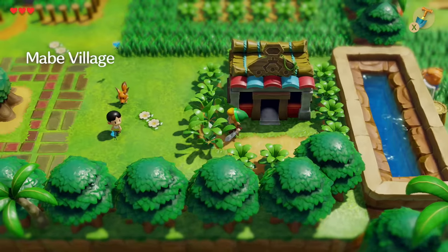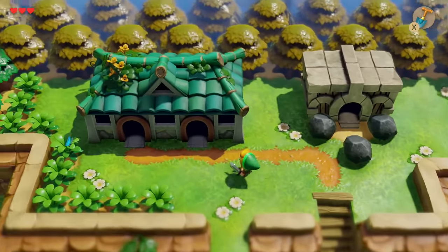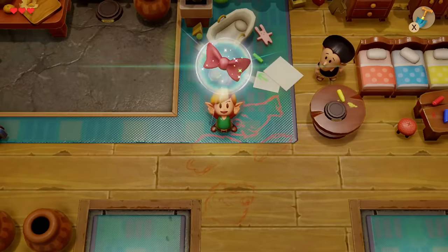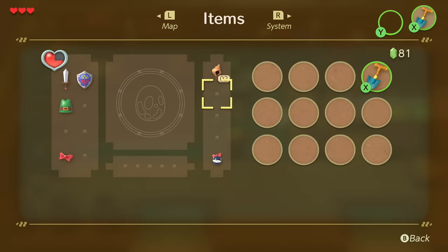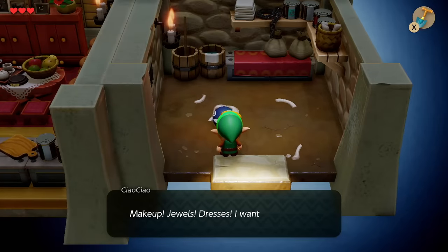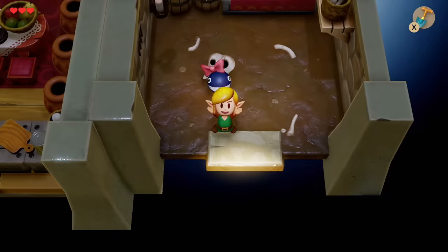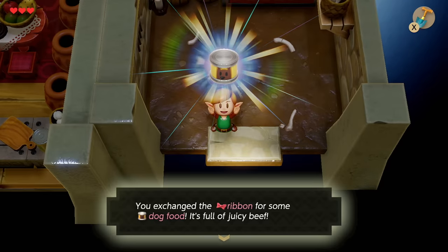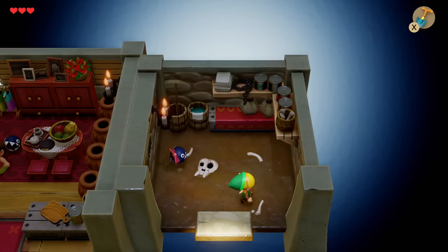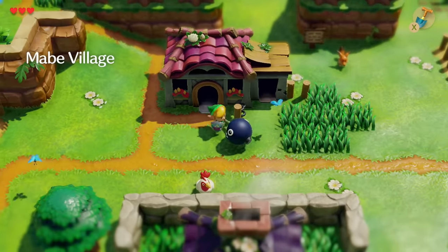To get rid of the Chow Chow figure and Yoshi doll first, head directly north of the shop. The mom who's been trying to win the Yoshi doll gives us a ribbon - the same ribbon Chow Chow wears. Head inside the smaller shack in front of Bow Wow where Chow Chow says she wants that ribbon and trades us dog food - full of juicy beef. In the bottom right of the area, dig with the shovel for another secret seashell.